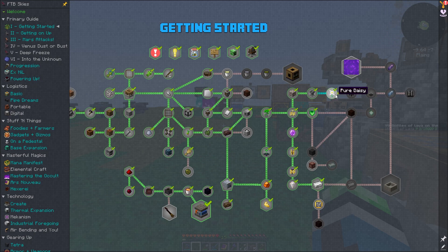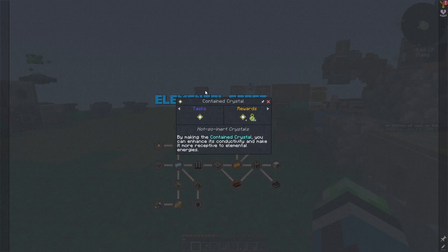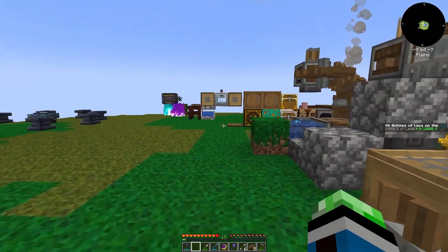Seems like we're stuck here for the time being. Elemental Evaporator — Contained Crystal needs gold. Looks like we're going to have to follow the Elemental Craft quests.